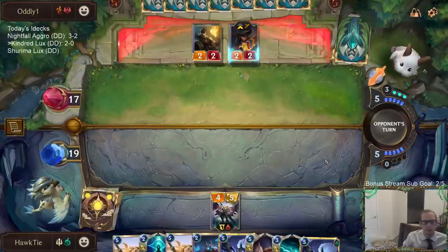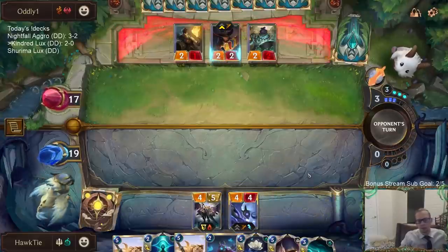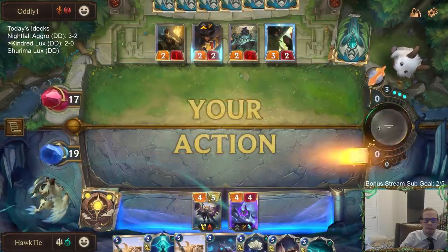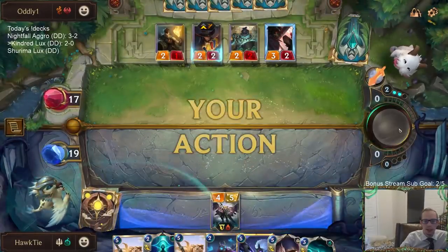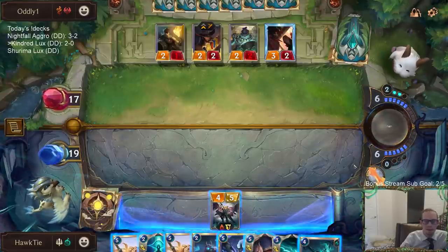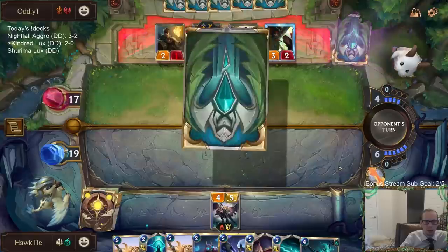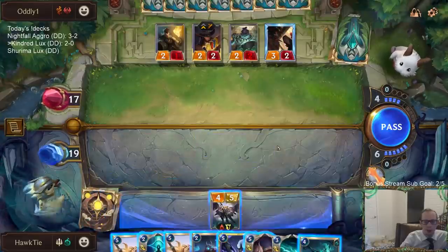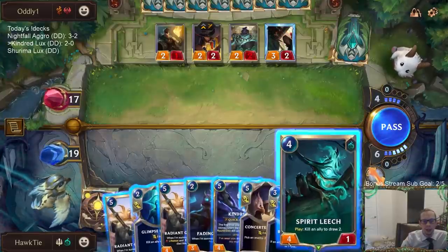Kindred. That's too bad — I do have a backup Kindred. I just have five-mana cards in hand, so I definitely felt like playing one of them. I wonder if I pass — that gets me back even on mana. I'm a little bit more scared of this Kindred dying now. It's still my best thing to play. It doesn't make sense to play Radiant Guardian.